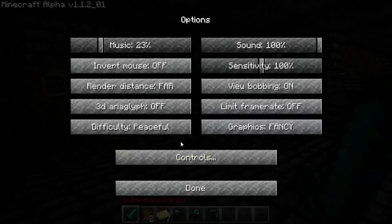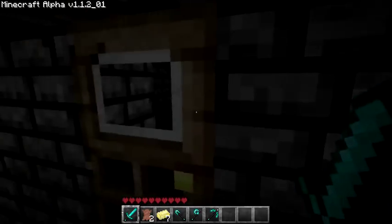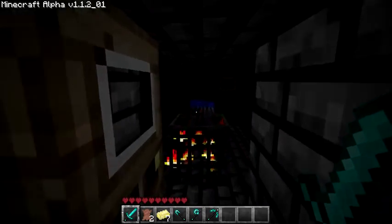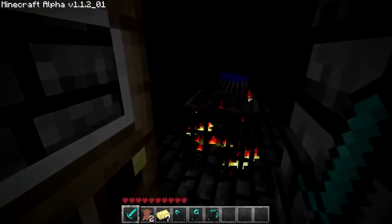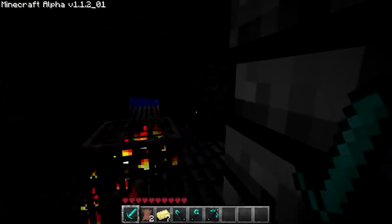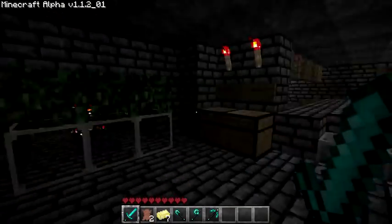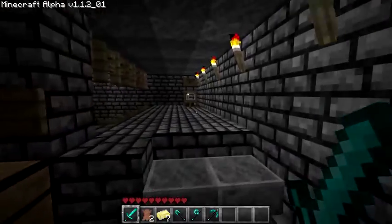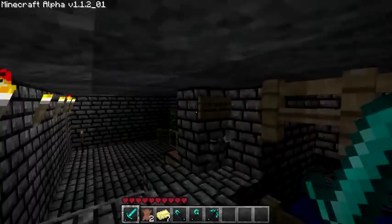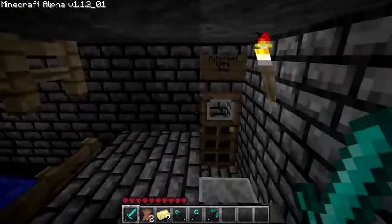I'm going to have to set it to hard for a bit and wait for these spiders to spawn. Come on spiders, you can do it. As you can see there, the double doors are hooked up underground. There we go, there's one. We made this a bit cooler — so that's all hidden now, which is very nice. You just need to pull that and both doors will open.